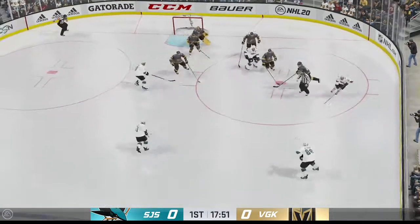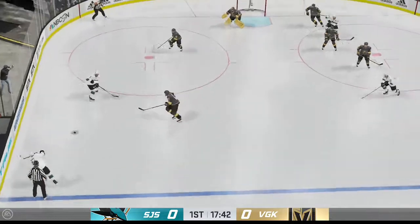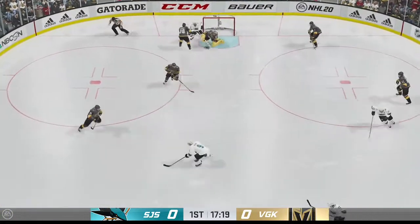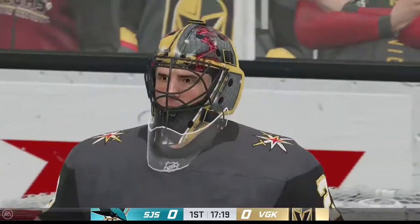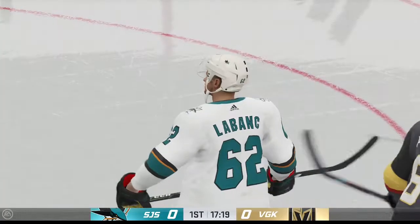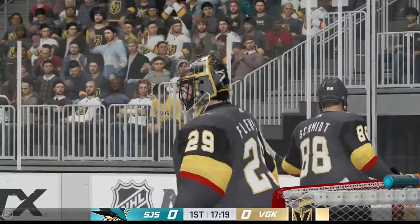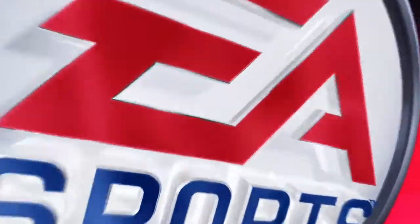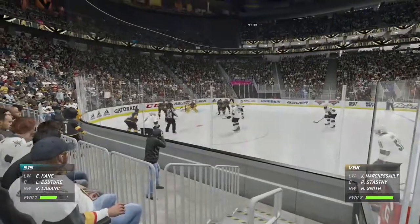San Jose's won the faceoff but lose it to Kane. Right in front with the shot — denies him again. We're going to back this up and get another look at this stop the goalie makes. He makes a solid save on a really dangerous chance.